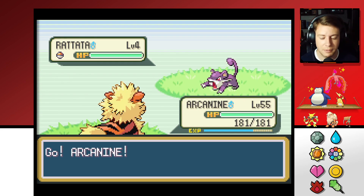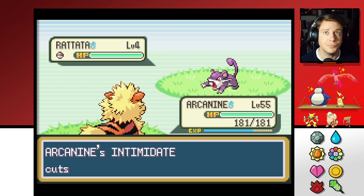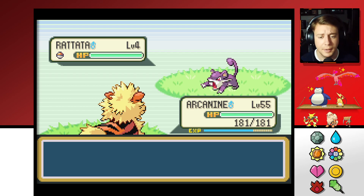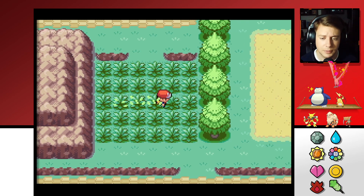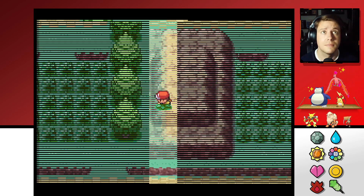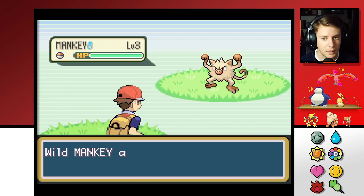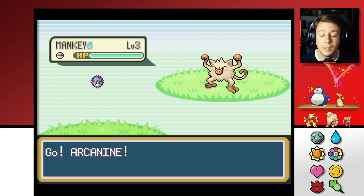I think we can go after that to Viridian Forest and grab a couple of bugs. There's a handful in there — we can at least knock out four: Caterpie, Metapod, Kakuna, and Weedle. We're not going to see anything new in here though, so I'll dip.